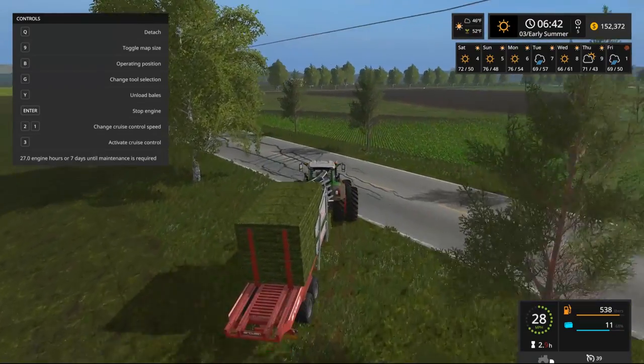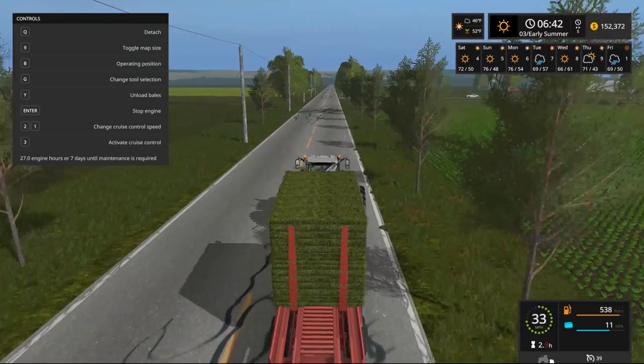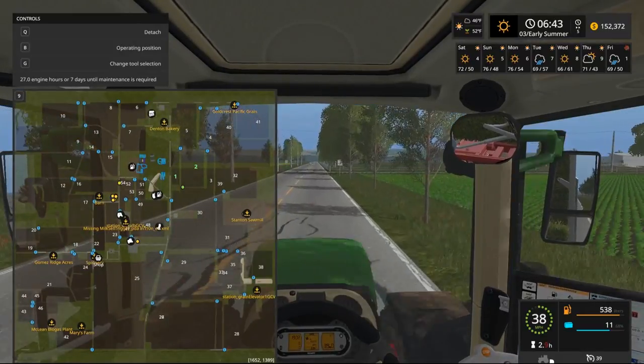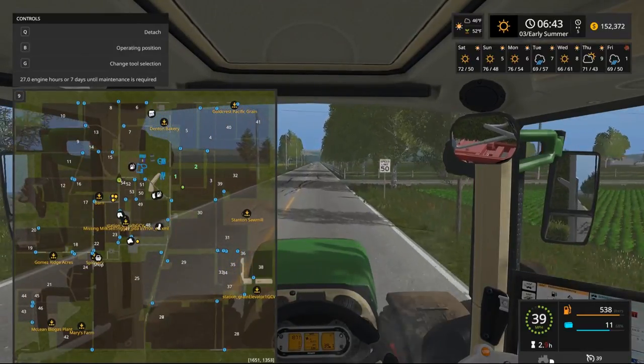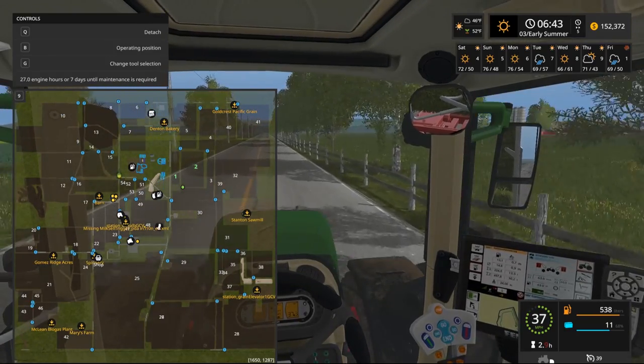I just want to drop this off there because cows are gonna need it. Actually, let's do sheep first - we have not done sheep in a very long time, so let's do those first. So the sheep are supposedly like directly in the middle of the road, which clearly they aren't.